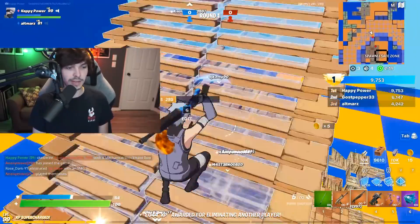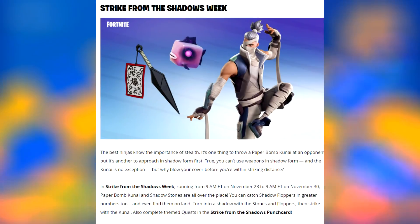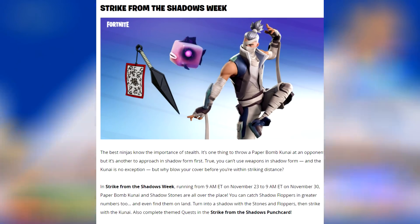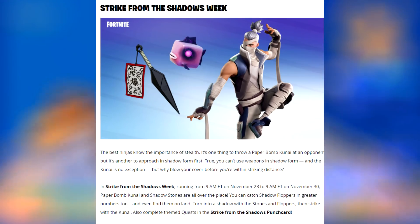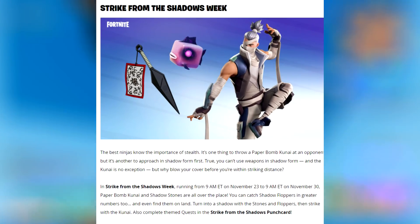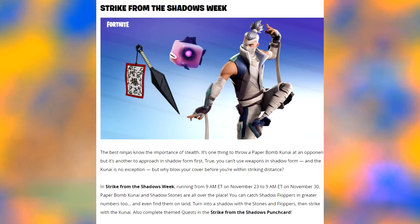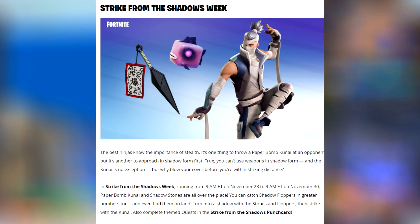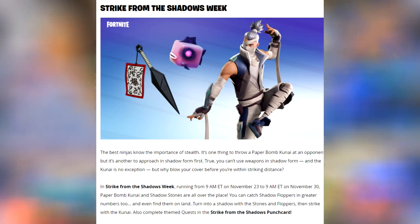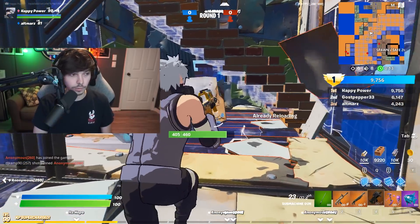There's also a brand new Fortnite Strike from the Shadows week. The best ninjas know the importance of stealth — it's one thing to throw a paper bomb kunai at an opponent, but it's another to approach in shadow form first. You can't use weapons in shadow form, and the kunai is no exception. In Strike from the Shadows week, running from 9am ET on November 23rd to 9am ET on November 30th, paper bomb kunai and shadow stones are all over the place. You can catch shadow floppers in greater numbers too, and even find them on land. Turn into a shadow with the stones and floppers, then strike with the kunai. Complete themed quests in the Strike from the Shadows punch card.